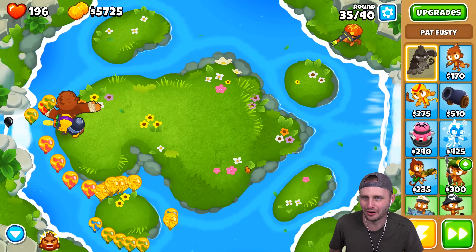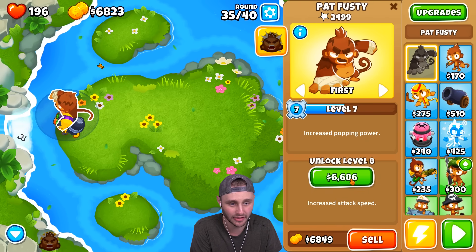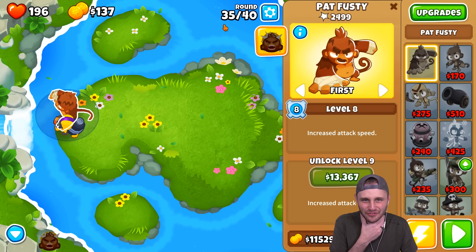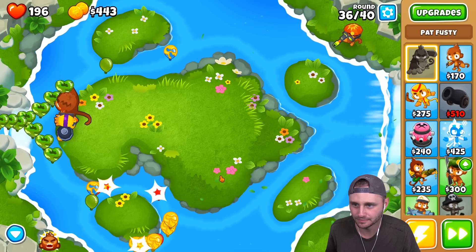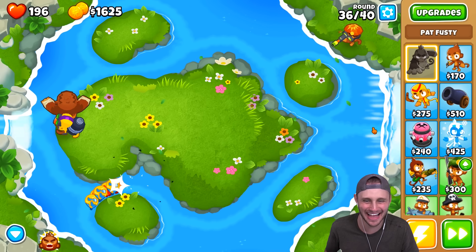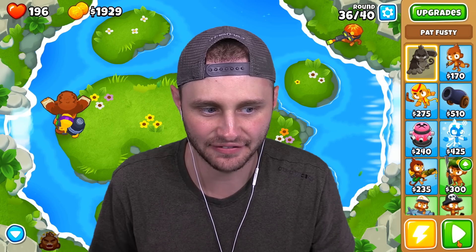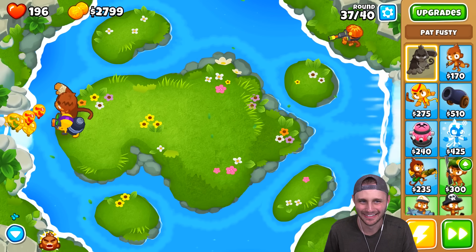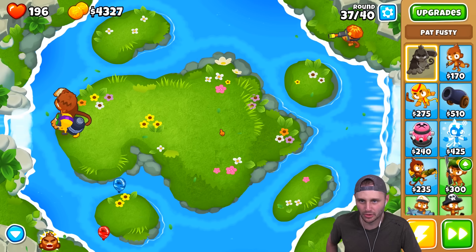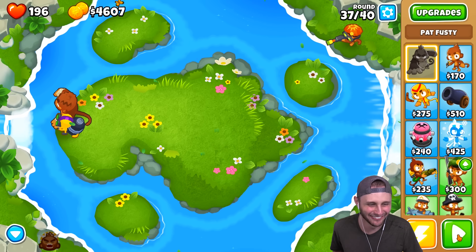Oh, I can get glue strike now — but no, I can't spend money on that. I gotta spend money on my monkey, Pat Fusty. We're at level 34 of 40. Can I do this? He's nowhere close to level 8. We have six levels left before I die. Am I gonna have to exploit the game to win? I'm getting so much money. Camo balloons are easy. He's nowhere close — I have three rounds left.